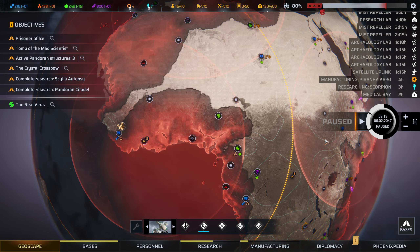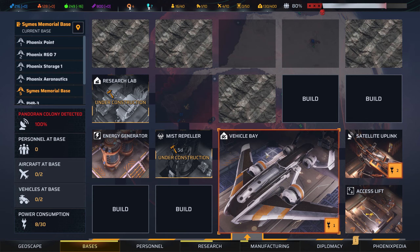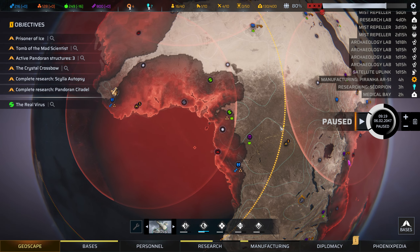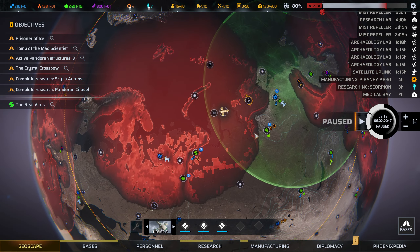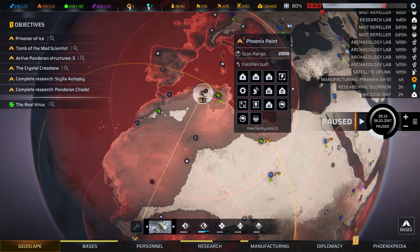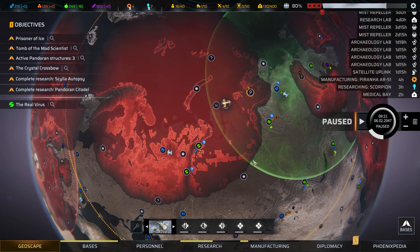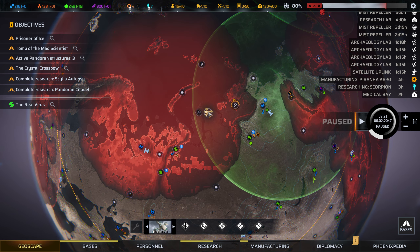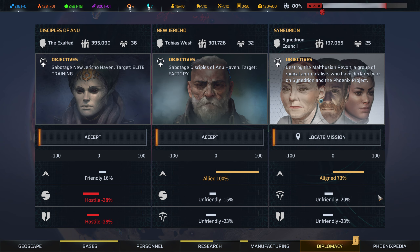I started building some piranhas. I can't remember if I did that in the last video or not. We have two nests to take care of. I think these guys should probably head home. We'll pick up the guys that are in training, and these guys can go on to do the crystal crossbow and get some more skill points.